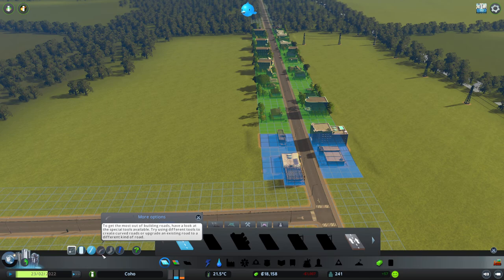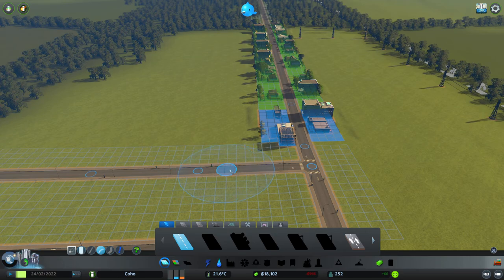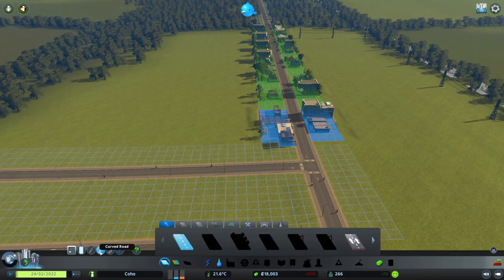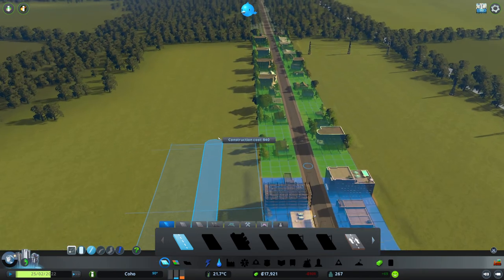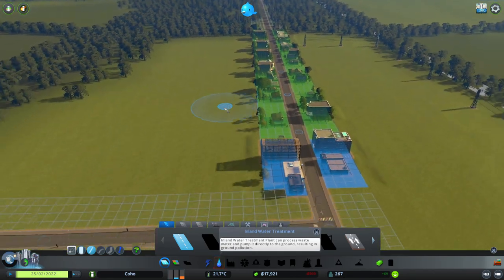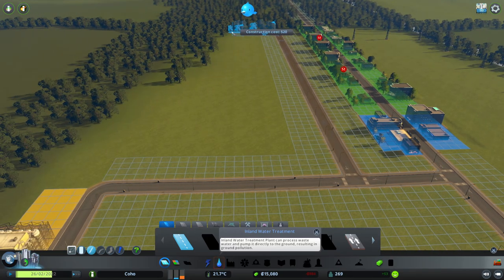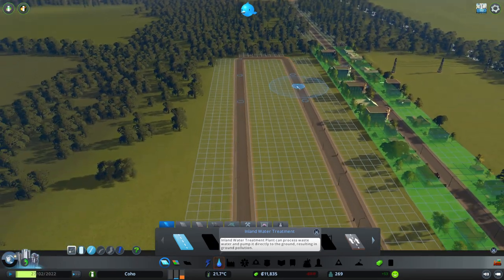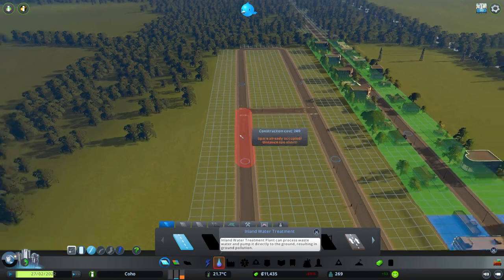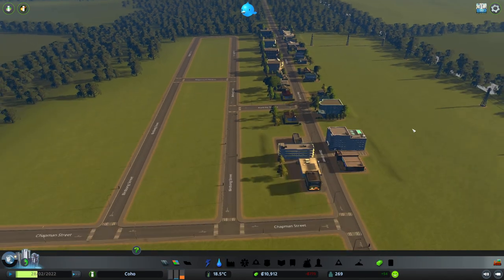To get the most out of building roads, have a look at the special tools. We can do perf road, straight road, elevation slope, free form. I want straight roads for now. Why is that street not straight, guys? That is not good at all. Let's join roads here — I'm going to have to destroy a road and a house here. We need connections. Some people are saying they don't have water. There's water everywhere and there's power.